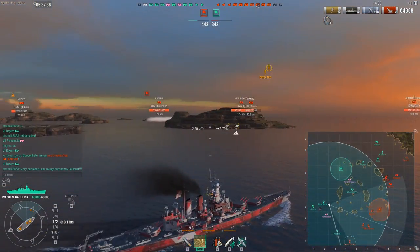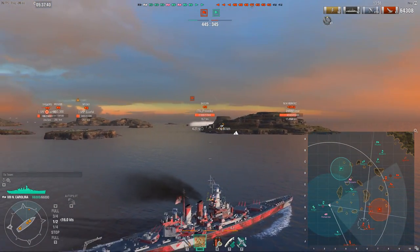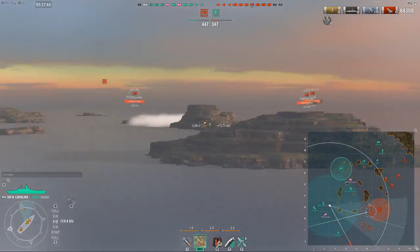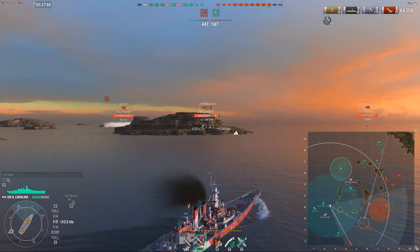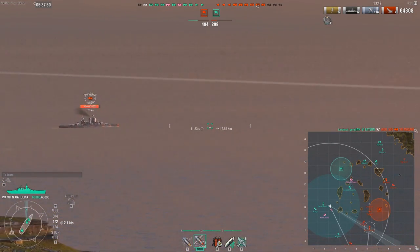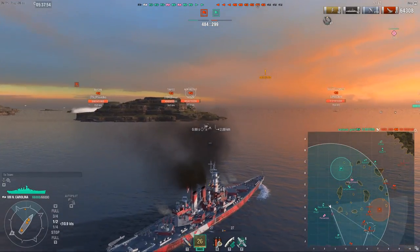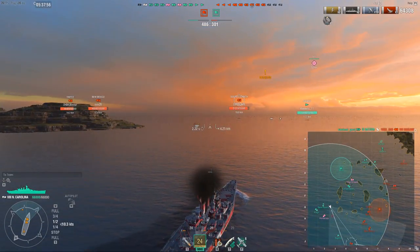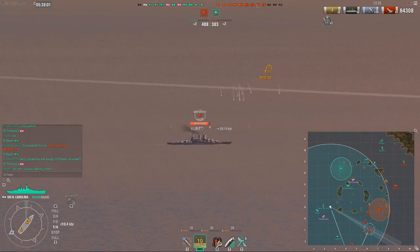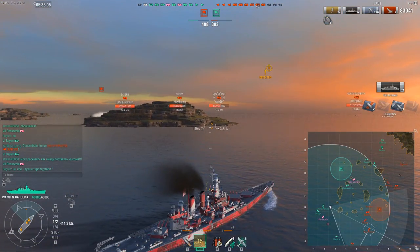I'm constantly keeping angled, but what I am keeping an eye out on is the fact that they have multiple DDs. This is very important - if you suddenly stop being spotted between volleys, there's probably a DD close by, and then you've got to alter your way of sailing: accelerate, slow down and reverse, change your course. At 17km away we get another citadel, and at 19km - okay.